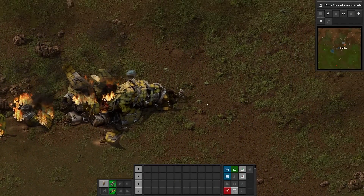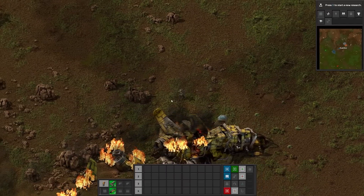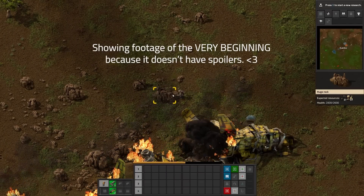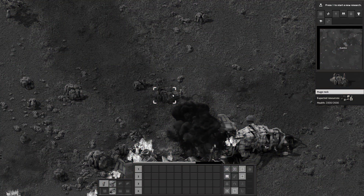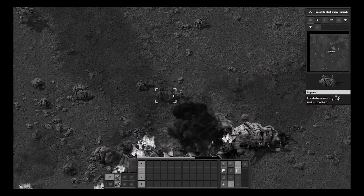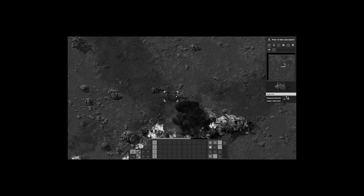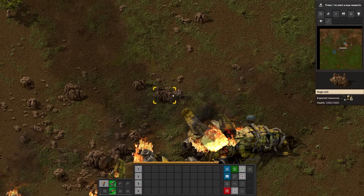About a year ago, Wooba, the maker of Factorio, announced they were making an expansion. It's called Space Age, and it comes out in a couple of days. Or maybe you're watching this and it's already out. Or maybe this is the distant future, and you're some kind of archaeologist. In which case, I would like to let you know that I was very important and widely regarded as both intelligent and incredibly good looking.